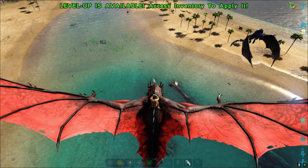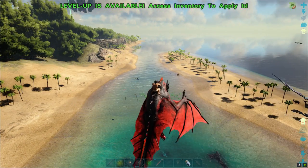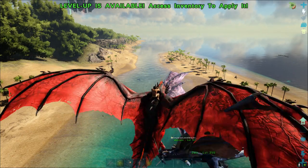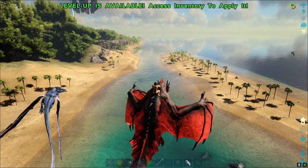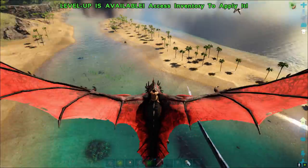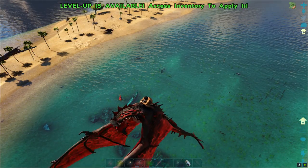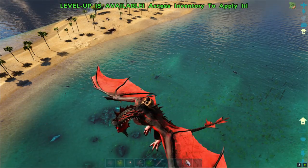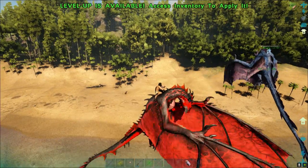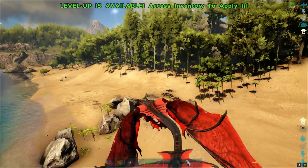This is our best bet right now, simply because it's close in, we can keep an eye on it, and it wouldn't be too extremely expensive to fence in. As for getting things in and out, deep water creatures like mosasaurs, plesiosaurs, tussos, and dunkles probably couldn't get in here by swimming. But thankfully we have a wonderful tool called the cryopod. We could just suffer the inconvenience and use cryopods.